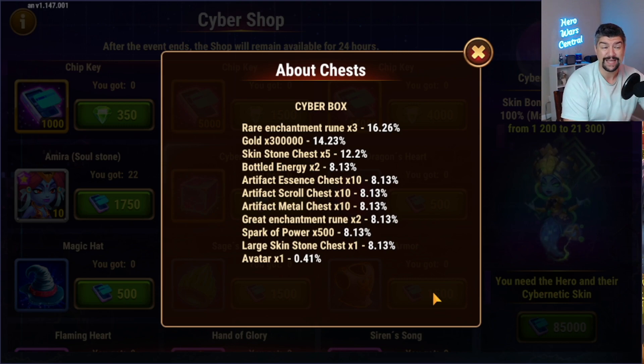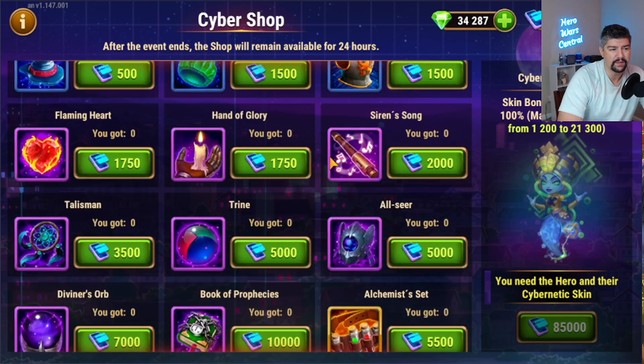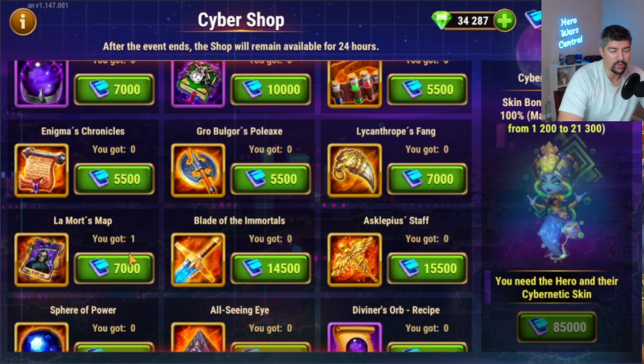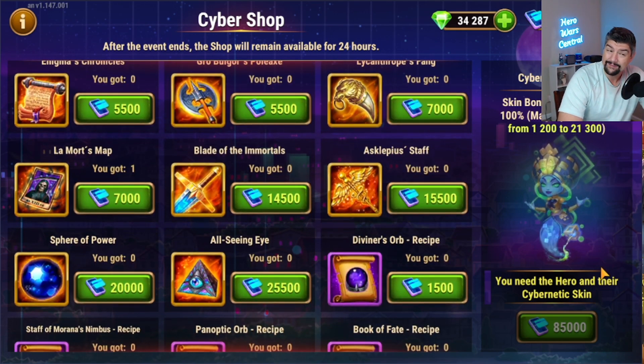If you're not interested in buying the cybernetic skin and don't want to think about this event at all, just dumping everything into cyber boxes — you wouldn't be wrong. And if you want to buy an item or two, you absolutely wouldn't be wrong either. I'll probably be buying two Lamort's Maps to finish off a specific hero, but I am starting to think about building an Amira team because of this skin.